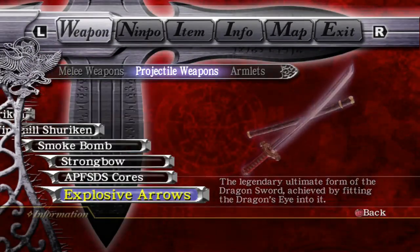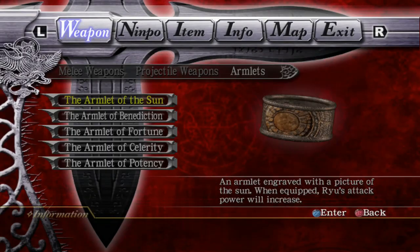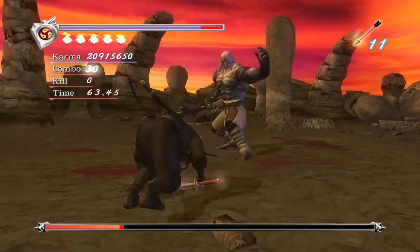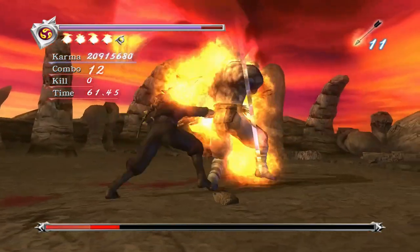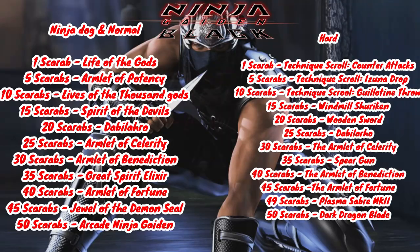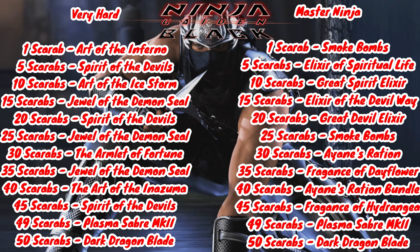That was a lot of information to digest in one go. To keep this video a little more interesting, let's switch gears and talk about the scarab changes, because these are also quite big across the modes. These change drastically depending on what difficulty you're playing in NGB, but in NGO4 the rewards are actually the same across every mode. You also get fewer rewards from Muramasa for scarabs in 04 compared to Black — you get 12 on Black whereas you only get six in 04.